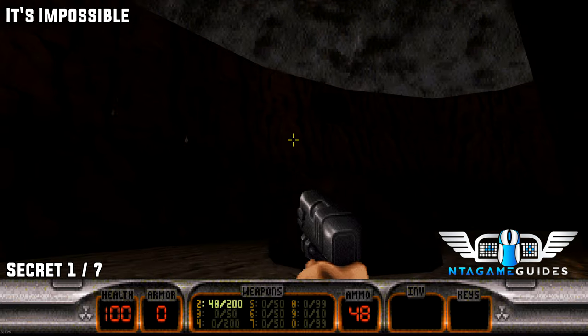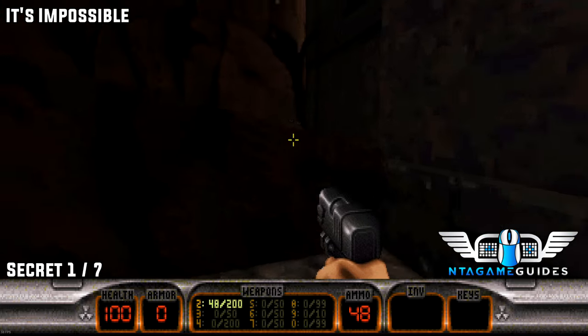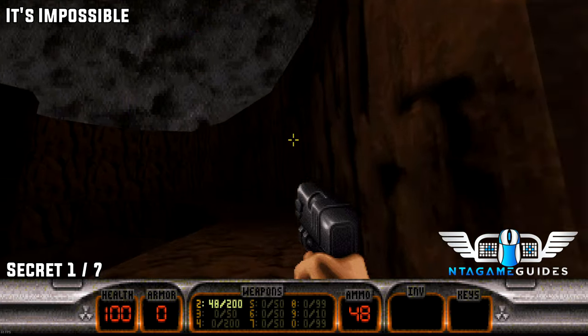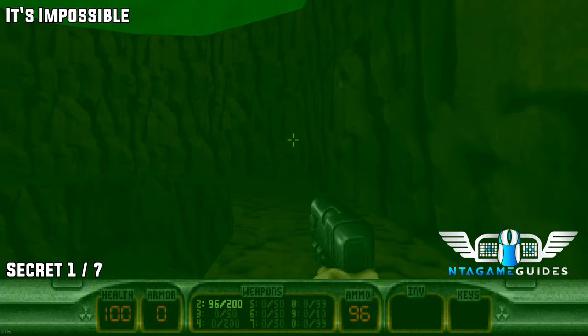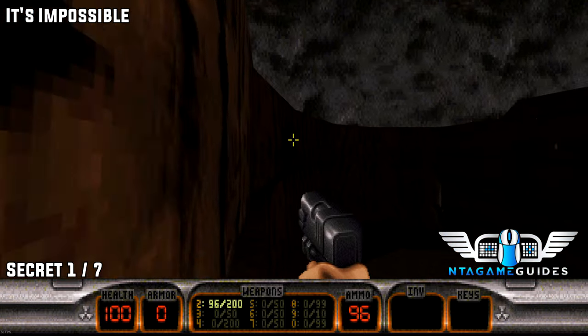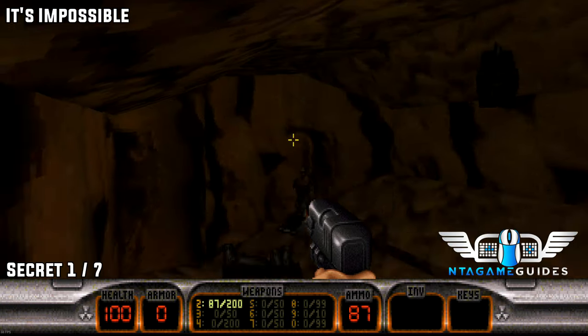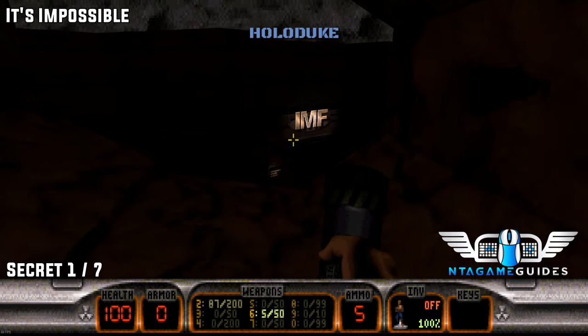Episode four, mission one. As soon as we start, we want to go to the left side of the building and climb up the rock side. Once we keep climbing up, eventually you'll need to shoot this turret that's shooting at you, then go into the alcove — that will be your first secret.